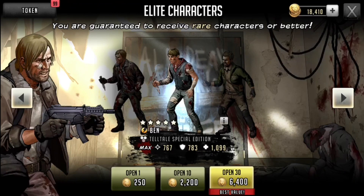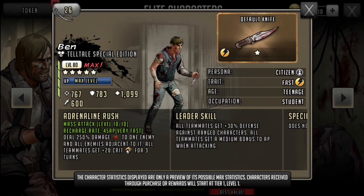Now for the best character they incorporated into this wheel — Ben. He's one of the best leaders in the game, so let's check him out. He has a 45 AP recharge rate — already we love it. His adrenaline rush deals 250% damage to one enemy and all adjacent enemies. He doesn't pack as hard a punch as Yellow Sandy or Man Bun Jesus, but he does give a solid hit and is great for farming, survival road, and similar content.